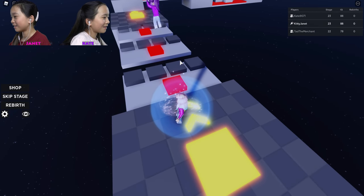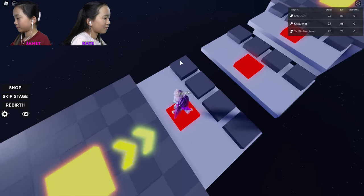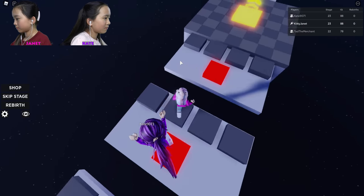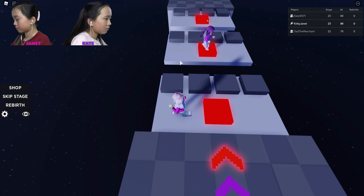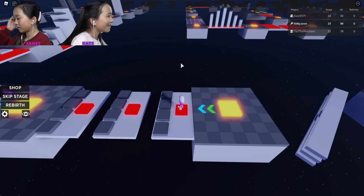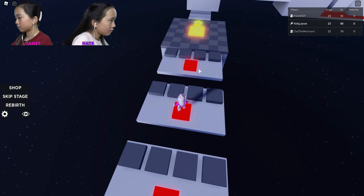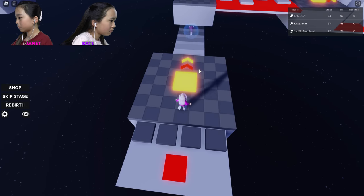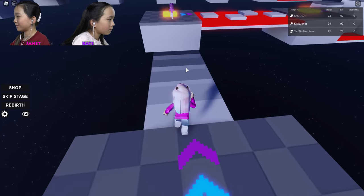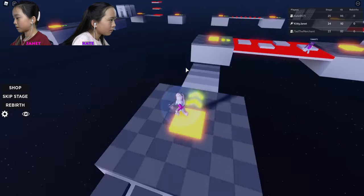Let's see what Kate's doing — she's standing on the red here. Where'd you go? Where'd you get over there? Oh, that was easy! Oh poor Tad! I did it! I'm on to Kate.